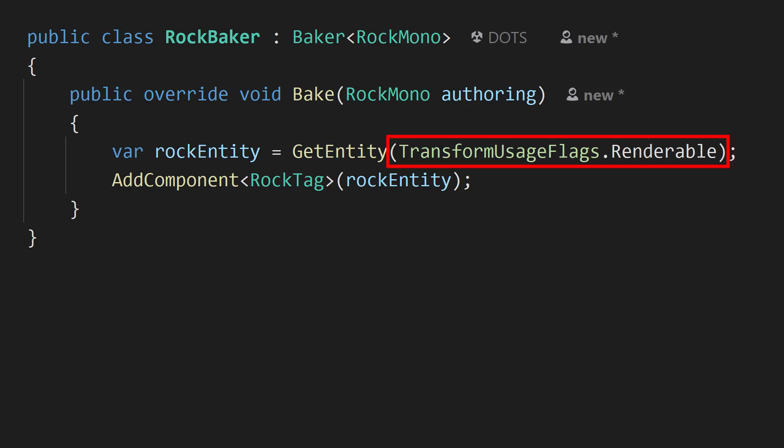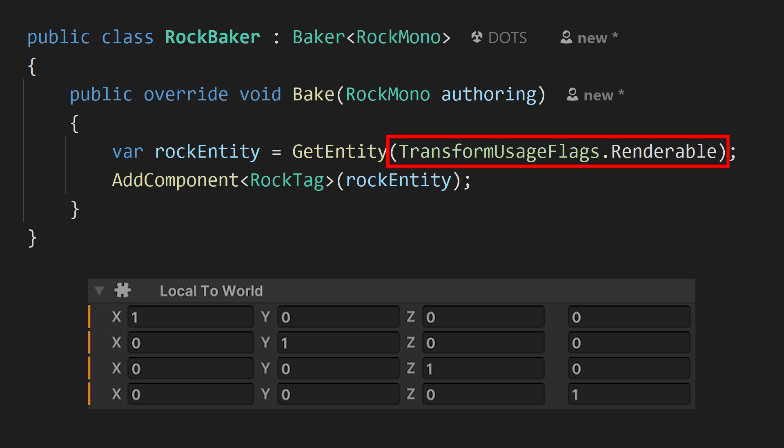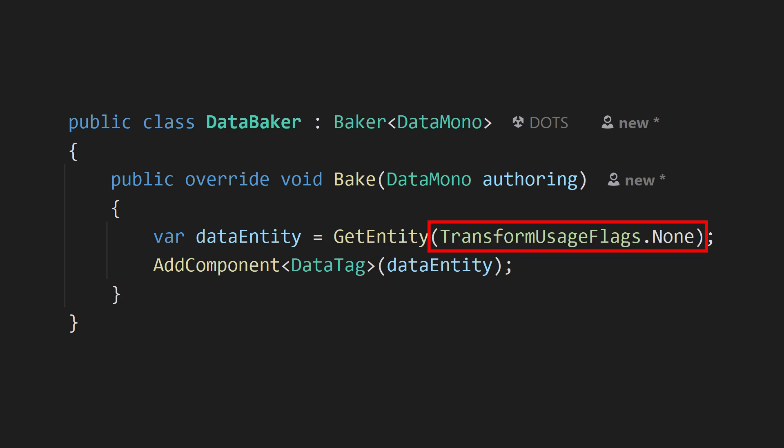If you have something completely stationary like a rock, you can set transform usage flags to Static — meaning you won't get a LocalTransform component, just a LocalToWorld component, so the engine knows where to render it but you can't move it. And if you want a data-only entity — say, some properties for an algorithm that doesn't need to physically exist anywhere in the world — you can set the transform usage flags to None and it won't get any transform components at all. This gives us a lot more control over what our resulting entity looks like, helping us optimize data and avoid extra components we don't need.